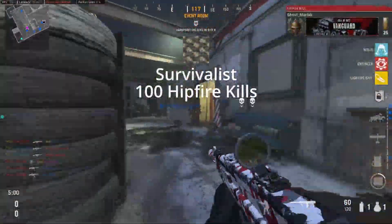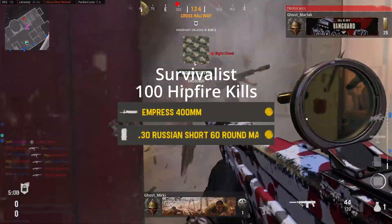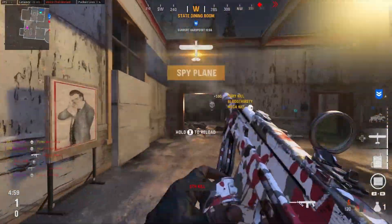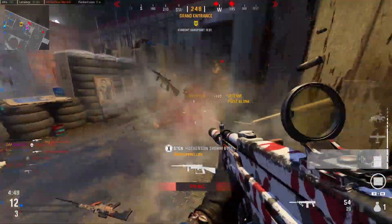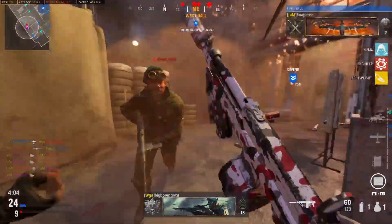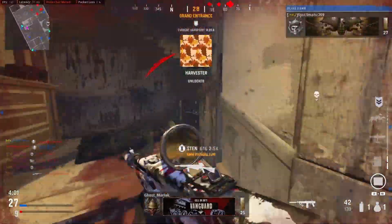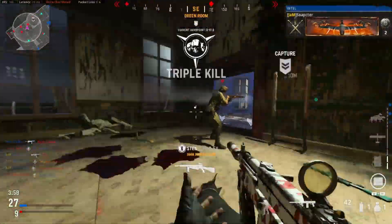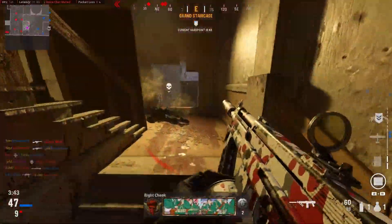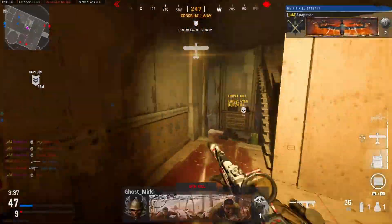Survivalist is 100 hip fire kills with the Empress 400mm barrel, the 30-round mags, and the Steady proficiency. This is similar to the point blank class, except you have to change the proficiency from Gung-Ho to Steady, which means you can't full sprint. But the hip fire is still so good and very accurate on this gun — you can almost cross-map people with it. You'll get loads done.